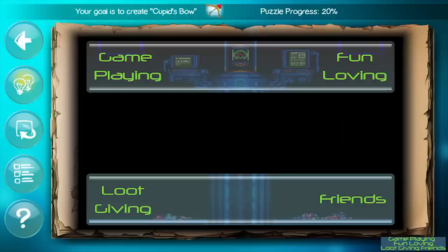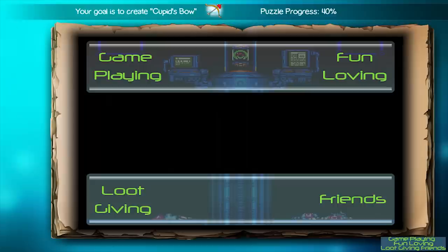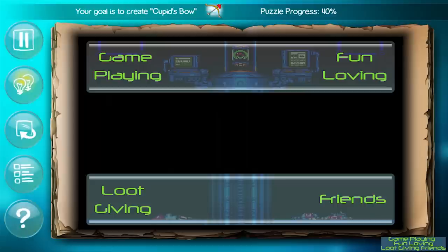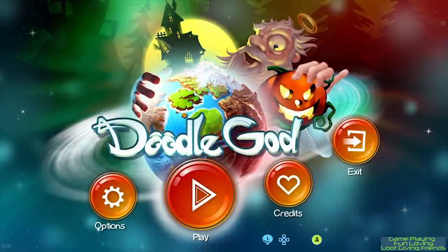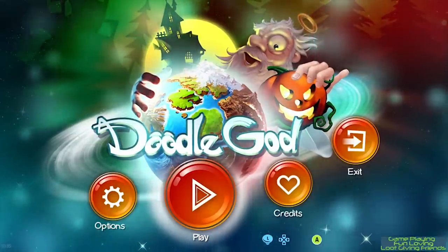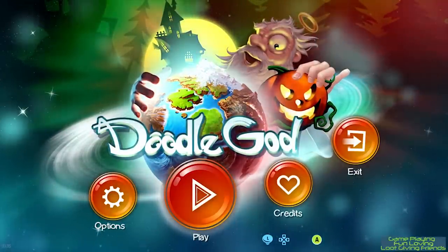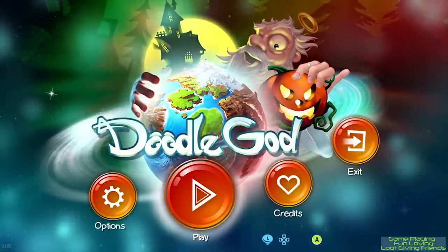The only issue with this mode is that because the percentage rises as you complete the appropriate elements, all you have to do is combine something and watch to see if it rises. If not, undo and try another until you see the percentage increase. You could just do that constantly and make it trivial. At this point, I had a 'do you like our game, rate it' pop-up appear. It was a typical mobile 'please rate' pop-up and I didn't appreciate it, especially on PC. If I enjoy your game, I'll certainly rate it — I don't need to be reminded. This only happened once though, and I don't know if it's a one-time thing.